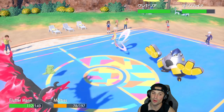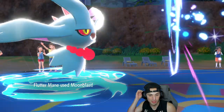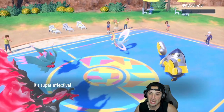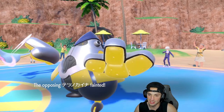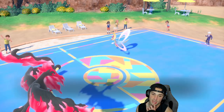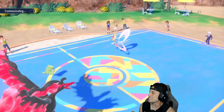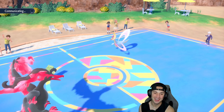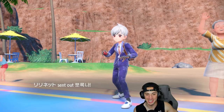Cresselia comes back in, so Moonblast fires off and we still have Substitute set up — that's massive. We're going to KO from there. Flutter Mane picks up the KO, Air Slash slides over doing some damage on Cresselia. Air Slash misses — come on, I seem to be the only person on YouTube missing Air Slashes.